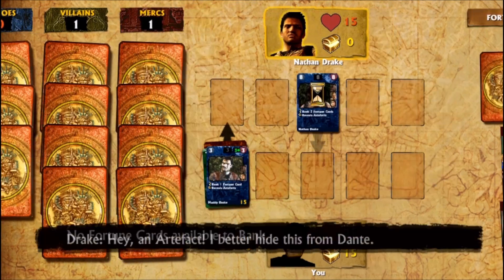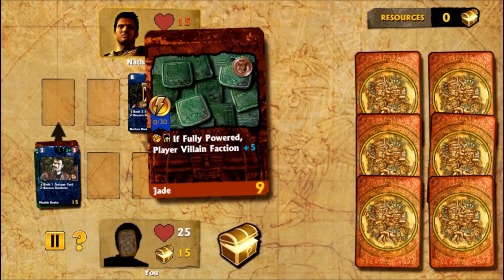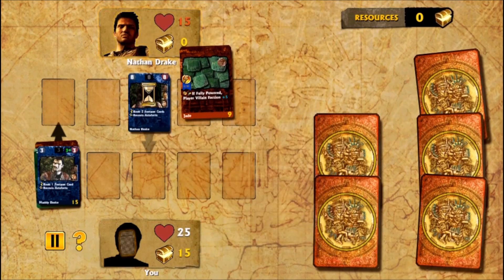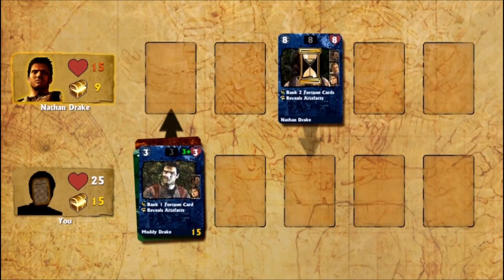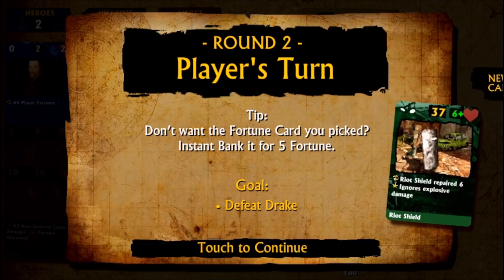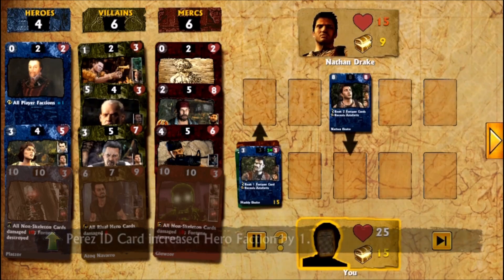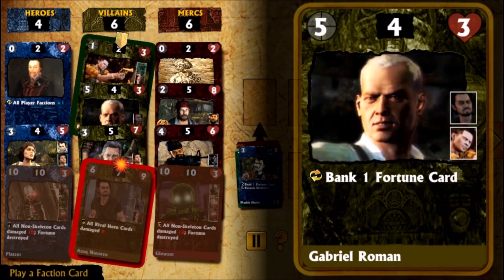Dante had a genuine beef and a genuine conflict with Nate because he was in it for the money, while Nate was in it to help Chase prove that her grandfather did all of this. Dante just found that really stupid — that instead of getting rich, Nate doesn't care about the money and does it for personal reasons.